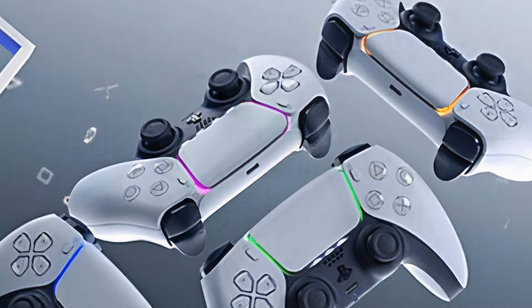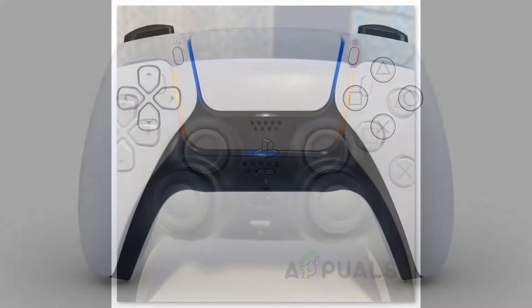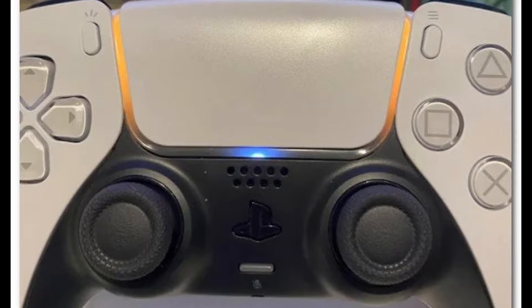If you're playing a game on the PlayStation 5 and suddenly the controller switches from your player colour — blue if you're player one — to orange, it means only one thing: you need to charge your controller.